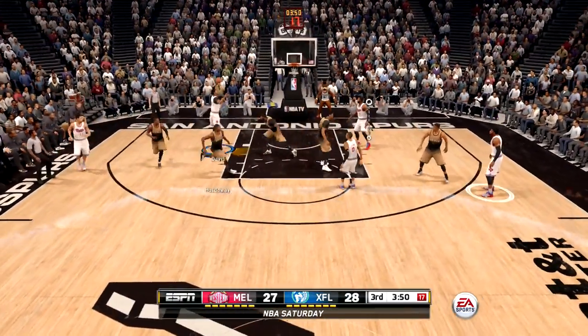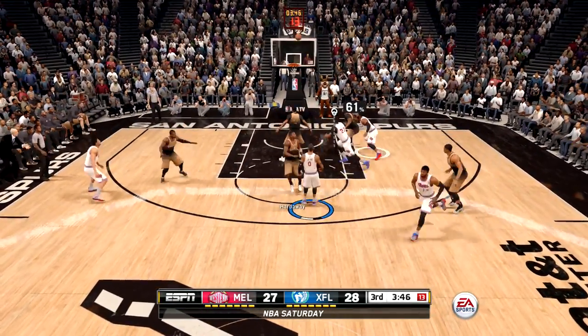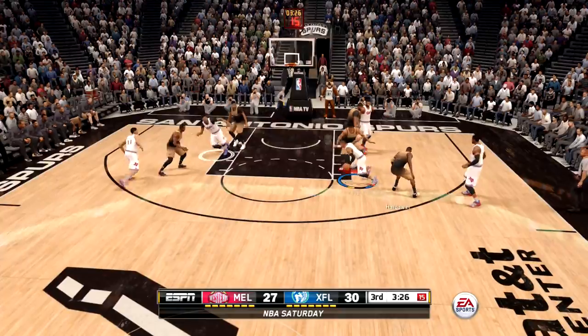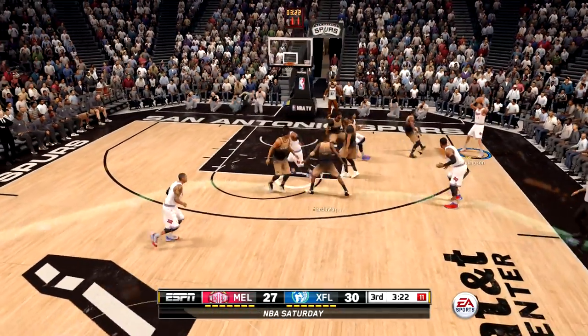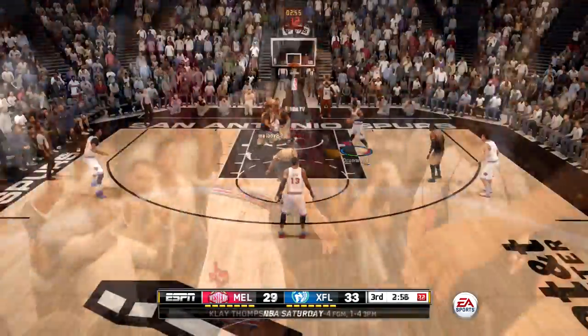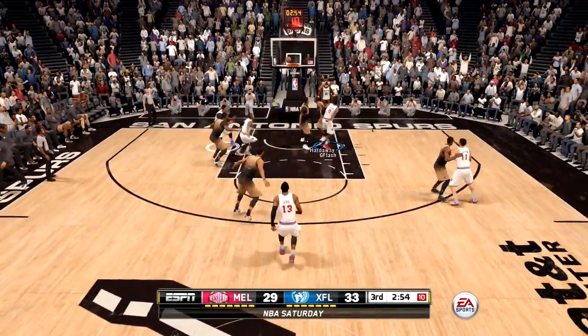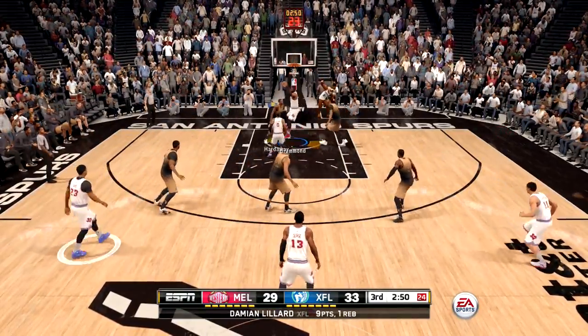Damian Lillard with a sick crossover moves into the pull-up jump shot, so now it is a one-point basketball game midway through the third. Beautiful pick-and-roll — screen and roll, screen and pop, whatever you want to call it — two-man game. Watch Klay Thompson, he came off the baseline for that sneaky triple.